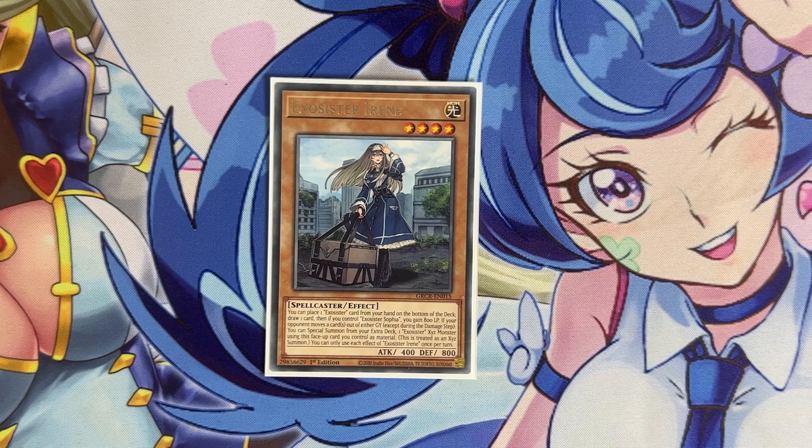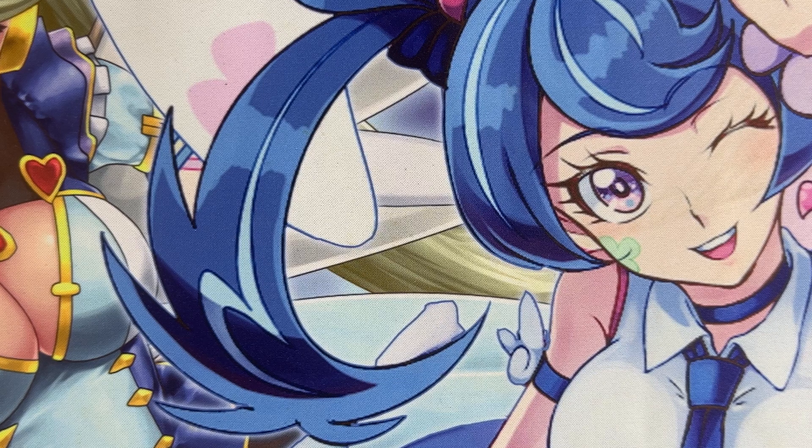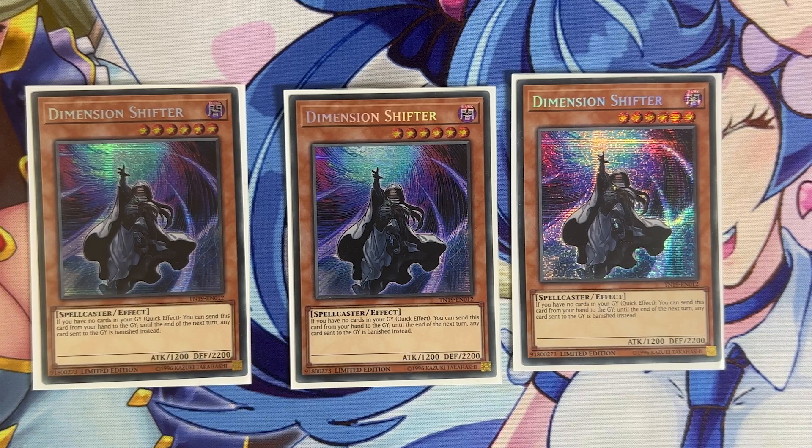The first card we're playing is three copies of Dimension Shifter. This is the card I was talking about — Flundereeze is also a notorious deck that has been playing this card pretty much since it got released. This makes perfect sense in this particular deck: the fact that your opponent is not going to be able to put a card in the grave for you to use the XYZ summon effects doesn't matter too much. You don't want to rely on your opponent anyway — that's a basic mandatory rule for Yu-Gi-Oh. This is why the deck now has ways to be very proactive and not just reactive, because before it was a very reactive deck.